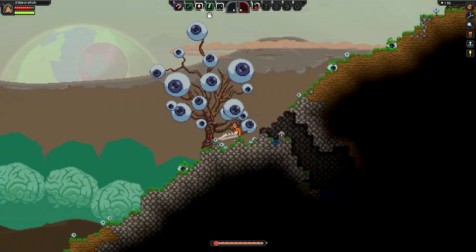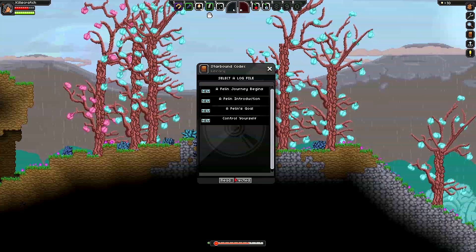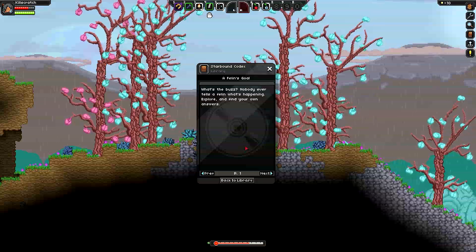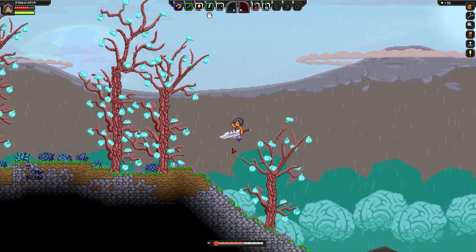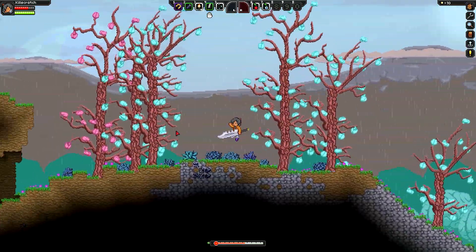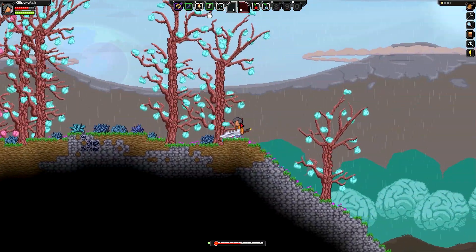What a cool planet — look at all these crazy eyeball trees. Another cool feature of this mod is it actually has its own custom codex here. As you can see, Feline Journey Begins, Feline Introduction, Feline Skull — these are all handwritten by the mod author themselves. There are planned features for this mod in the future. There's going to be custom cinematics. Currently the respawn animation is just the human one. Possibly settlements too, so you can expect to see some updates for this mod.